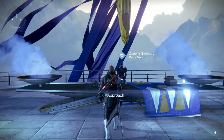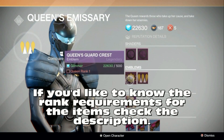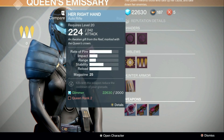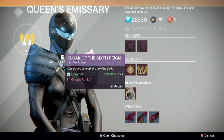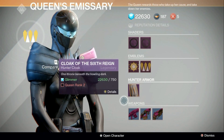So you go to Queens of Mystery, Petra Venge, and you'll notice here that she doesn't have much. She has 2 shaders, 2 emblems, armor appropriate to your class, and 3 weapons. You can definitely get better weapons than this. These only max out at 242, but it's really cool because you only need to be level 20 to do these things, if I'm correct — I could be wrong, though.